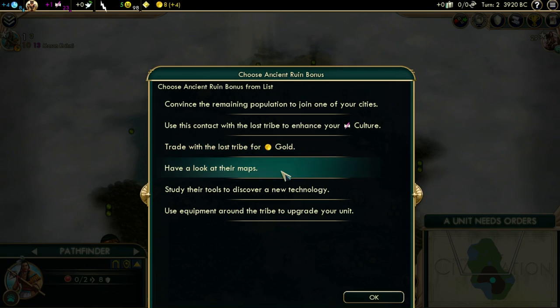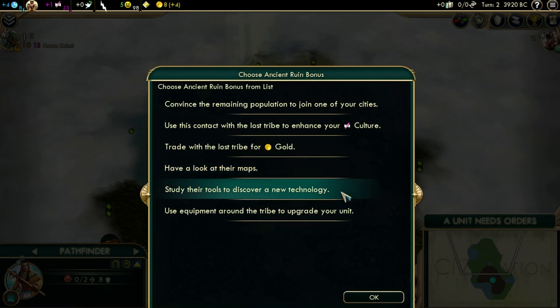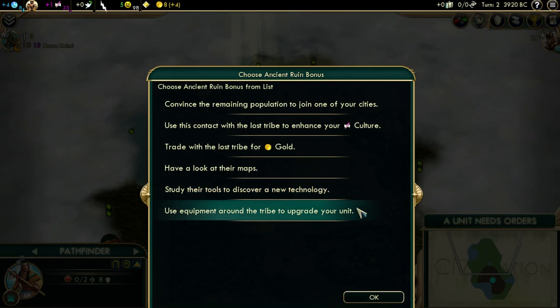Maps are not really a great option. Technology is always good if there's nothing better — it lets you catch up quickly in the early game. And you can equip your unit: a warrior will always upgrade to a spearman and a scout to an archer. However, the Shoshone unit upgrades to a Composite Bowman right away — that's the upgraded archer immediately — so it's a really good upgrade. With that you can easily harass city-states or have quite a strong early army.